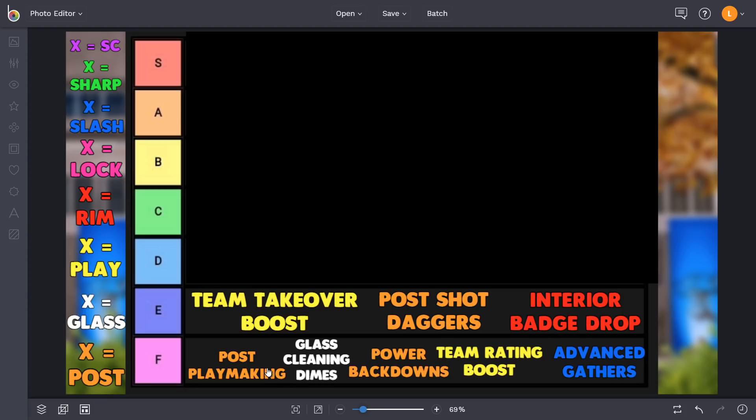Post playmaking boosts your teammates' offensive abilities when passing out to them from the post - pretty much just an extension of dimer. Glass cleaning dimes is essentially the same thing: offensive board kick-out dimer. It also says it helps you throw successful outlet passes after rebounds, so if you're somebody who plays Pro-Am that might be somewhat effective, but even then there are just so many more effective takeovers in S, B, C, or even D tier.